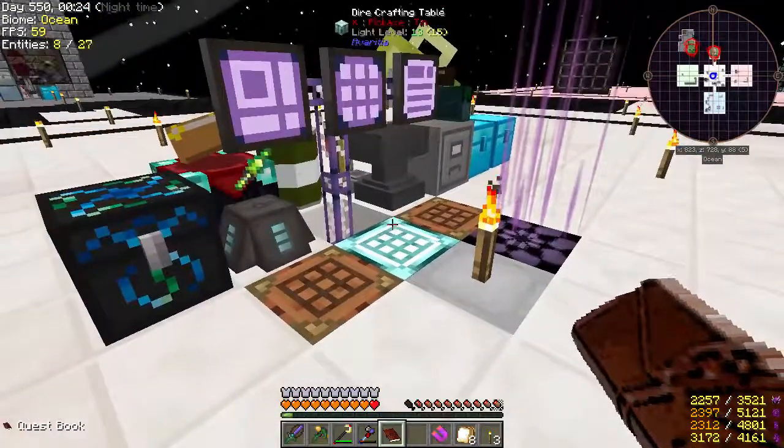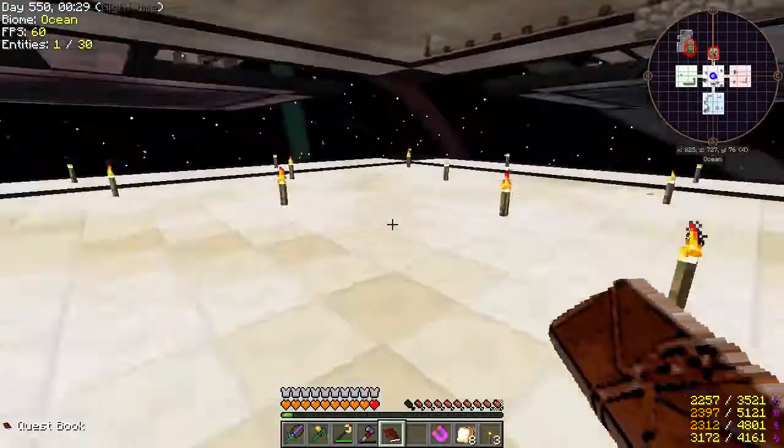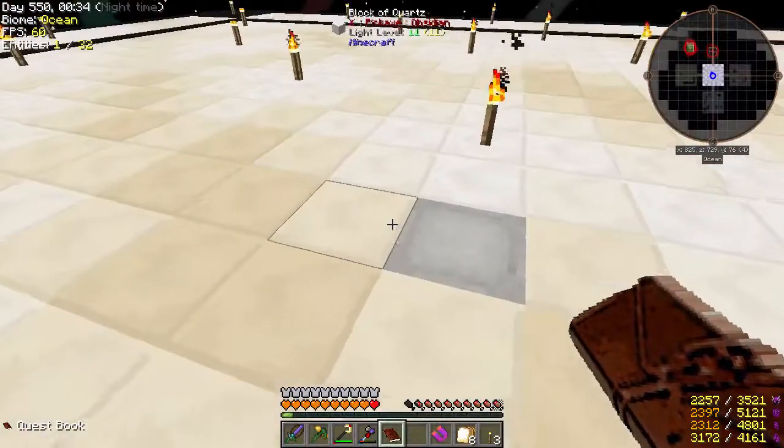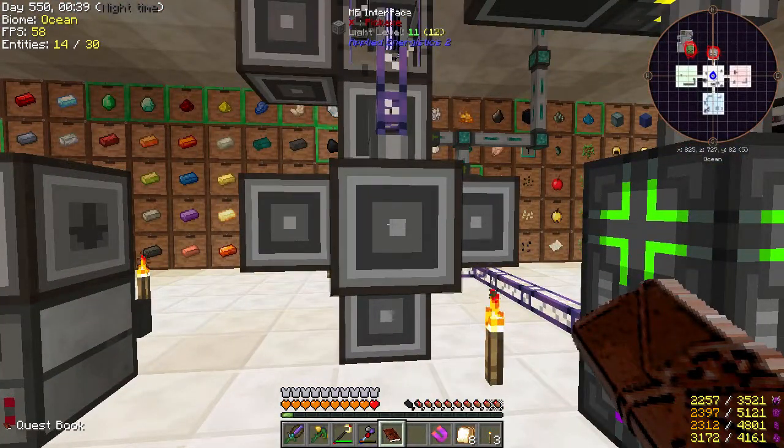We are going to focus on doing some quests because I want to unlock more stuff so that I kind of get the progression like we're supposed to. And then we are also going to be expanding our Applied Energistics System. Let's get started. Between episodes, I built another layer.